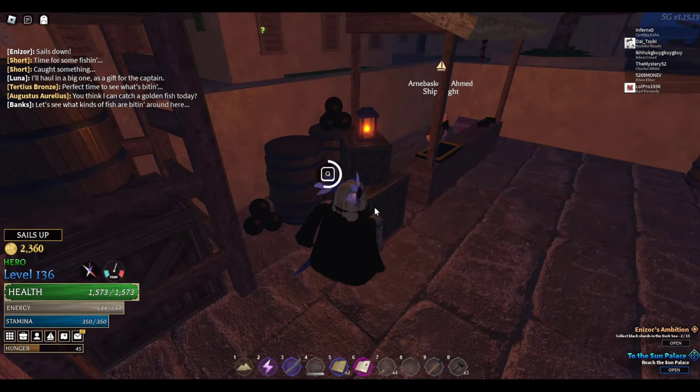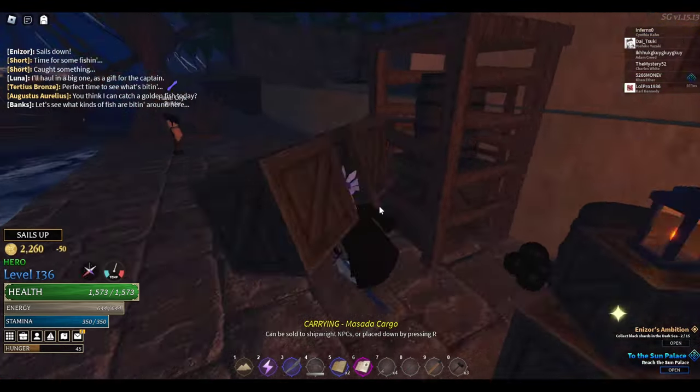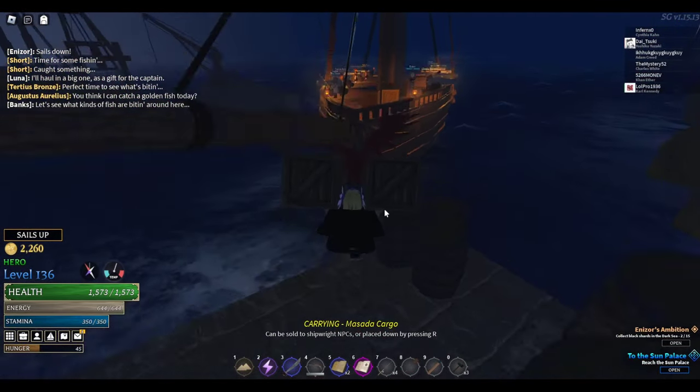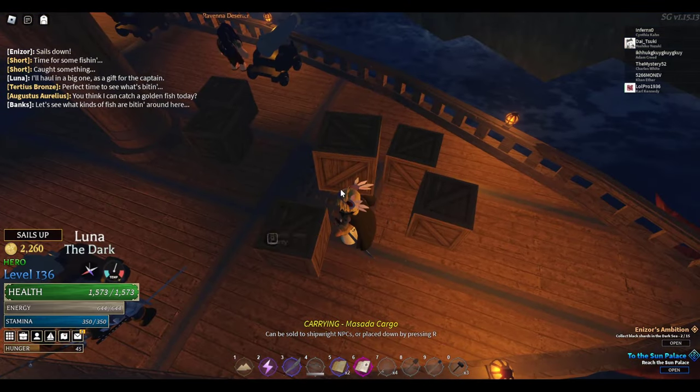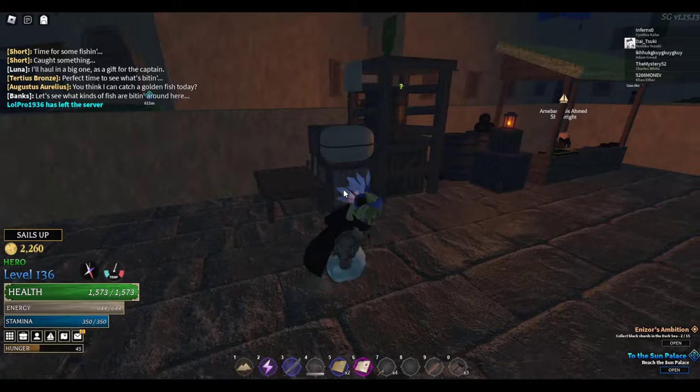This gives 120 galleons per crate — that's 70 profit — versus the other route which gave 99 per crate, which is only 49 profit. So you get way more. I'm going to fill up the ship and then cut back once I'm loaded up.